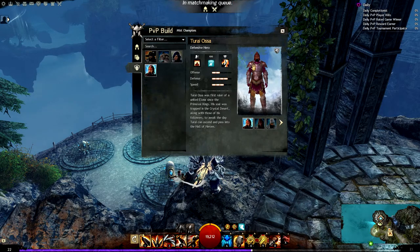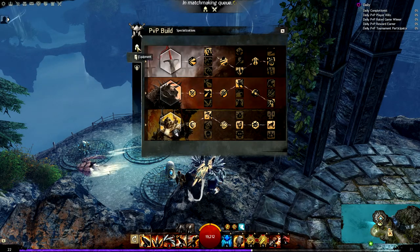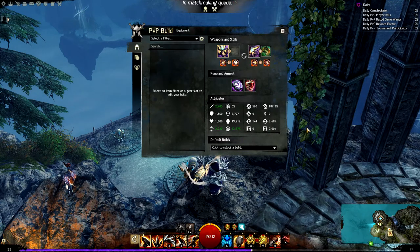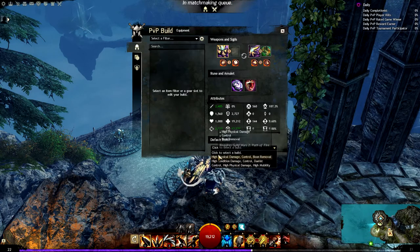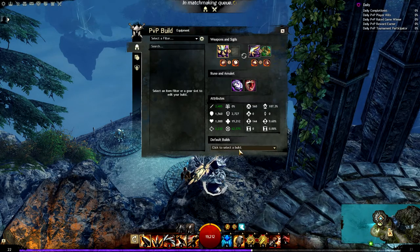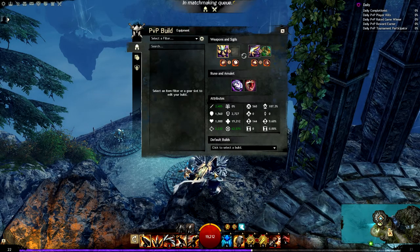This is your PvP build — hero mist champions, which you can summon on specific maps to come fight with you. Your specializations obviously for PvP, and your equipment. You're only limited to one rune and one trinket per PvP build. If you really don't want to worry about it too much, you can just select a build here on the bottom and just pick physical damage, control, boon removal, whatever fancies what you're going for. Once you do that, it'll give you a generic weapon that will scale up to 80. PvP uses normalized equipment attributes — they're all going to do similar damage; it just depends on sigils and runes and whatnot, and how much your actual attributes are for that build.